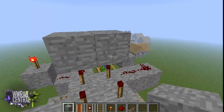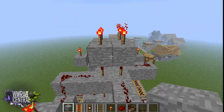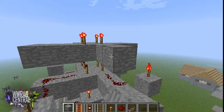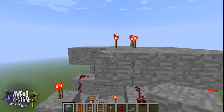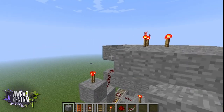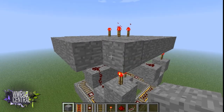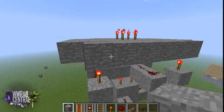Now place four more blocks on top of these torches, place four more torches, and come out one, two blocks on all sides all the way around the middle. Then fill in these little corners right here. After that, come across four — one, two, three, four — and do this all the way around on the sides. This will be where we're going to place our first set of repeaters.